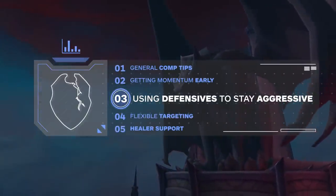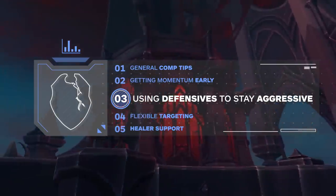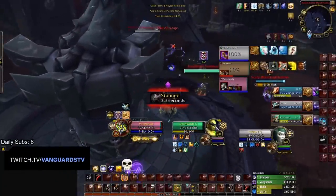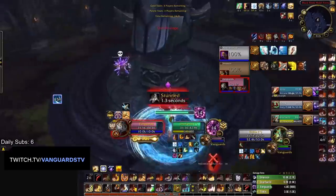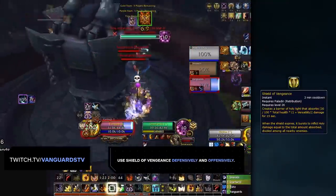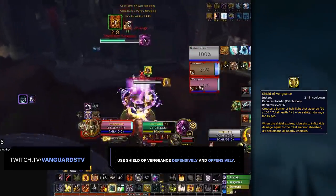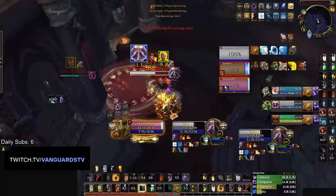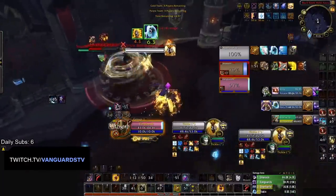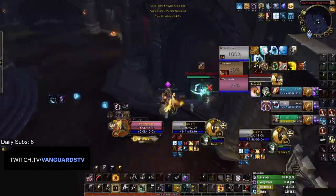Next, let's look at how you can use your defensives to stay aggressive. The goal of this comp is to ride out the offensive pressure you establish early on. This means using your defensive cooldowns to keep the momentum you have built. For instance, it's often optimal to use Shield of Vengeance to push into the enemy team — not only will it absorb damage, but it will also explode for burst on nearby targets. Other cooldowns like Intervene can be used to deflect enemy attacks while also allowing your Ret Paladin to stay pushed in. Let's recap the important abilities you have on your team.